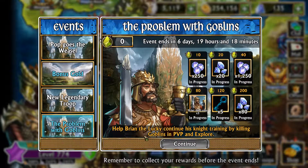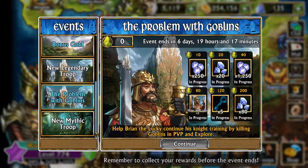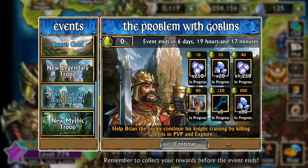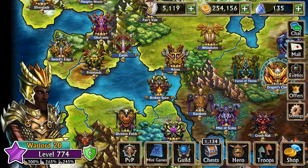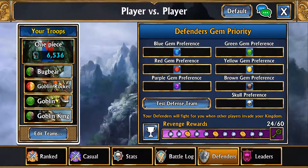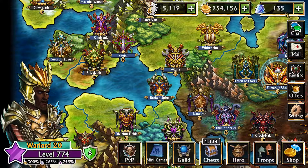The event task is to help Brian the Lucky continue his night training by killing Goblins in PVP and explore. New mythic troops have been available since Friday. As a good Samaritan, I've already set my defend team to Goblins to make it a bit easier for people.